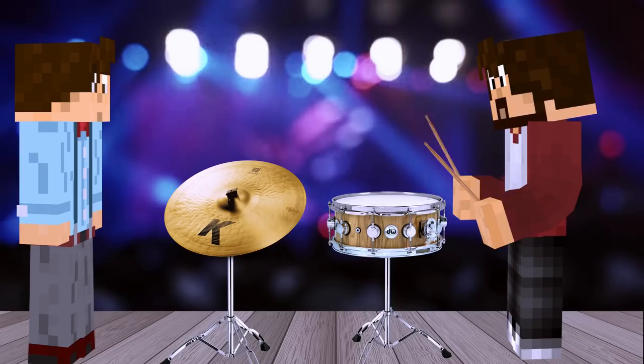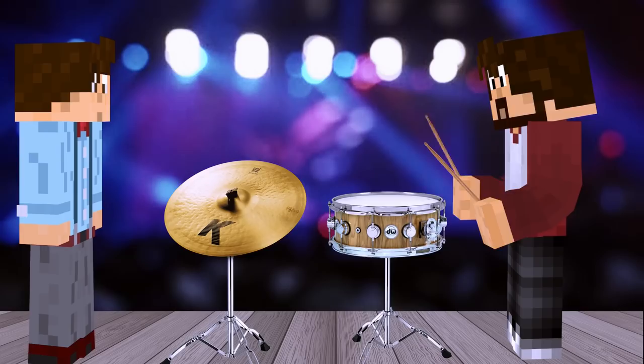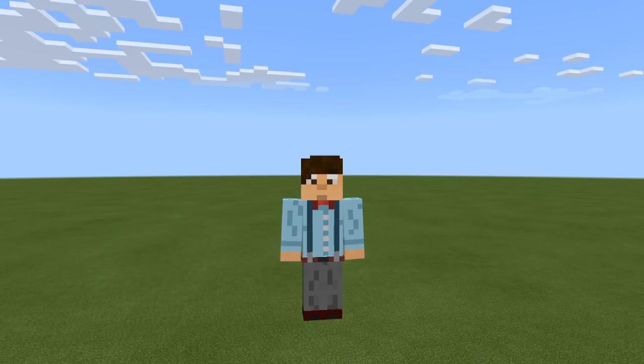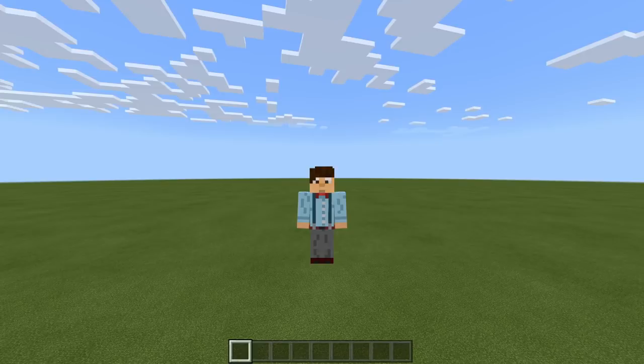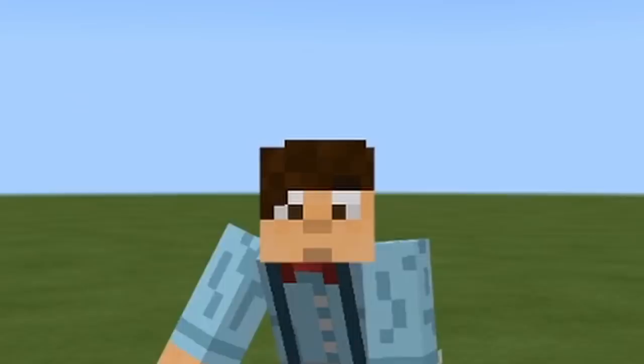What we're going to do now is split this tutorial. Firstly, we're going to do a tutorial just on the under-over-door and the payment system. Then the video is going to split two ways: one being the under-over-door trap, and the second being the under-over-door with secret entrance. So without further ado, let's get on with these tutorials.